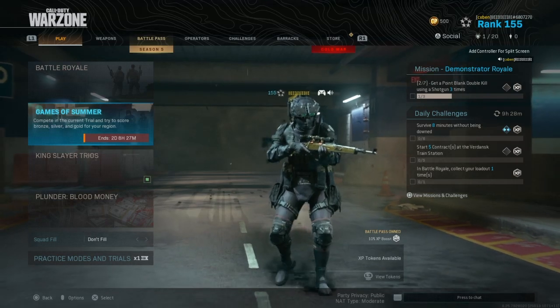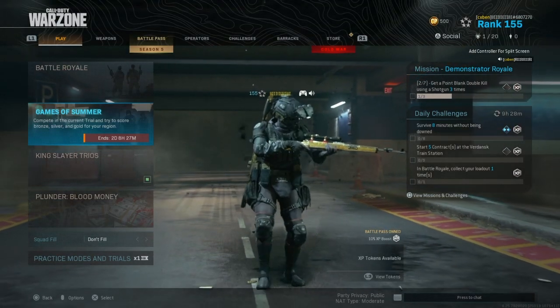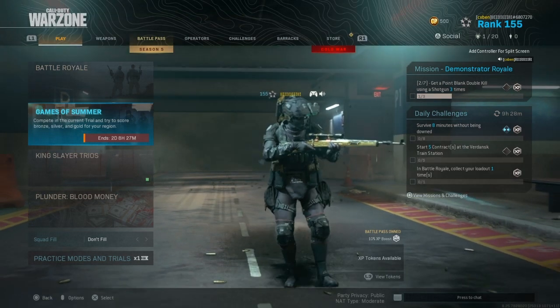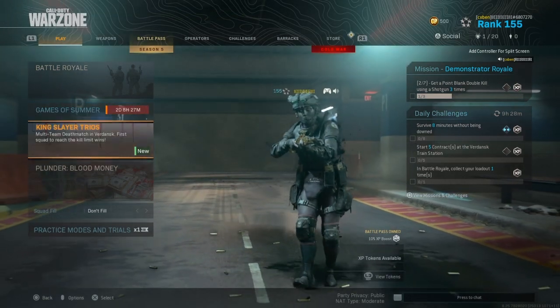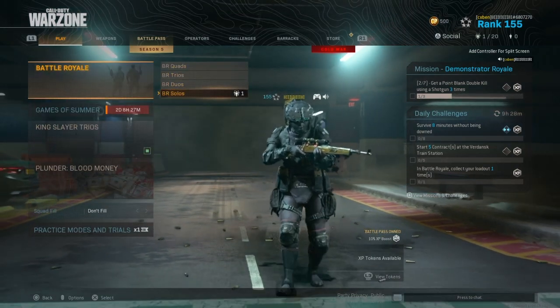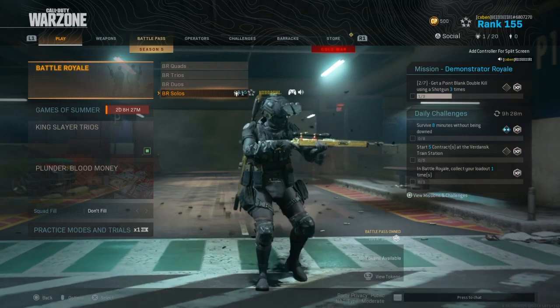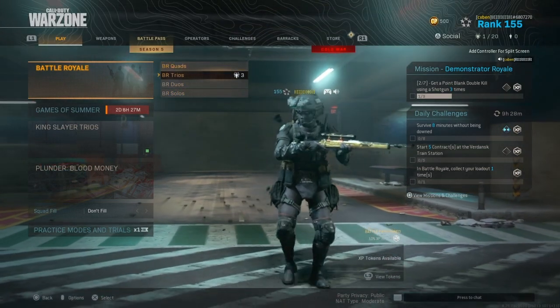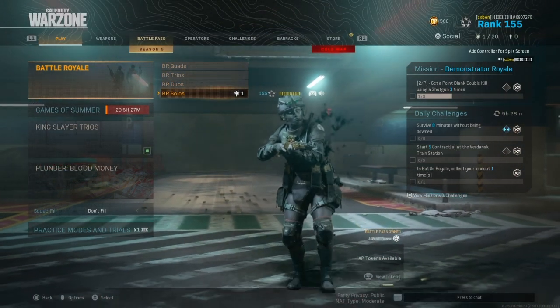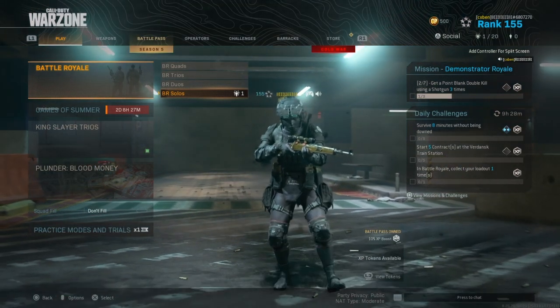Hey, what's up, it's your boy Kobe. I'm back again with another video. I'm basically going to be showing y'all how to bug out the whole Warzone lobby. You could do this in any game mode — King Slayer, Plunder, Battle Royale, basically anything. You could do it with a squad, trios, duos, solos — anything like that. All you need is an ATV and I'm going to show you on the map where to go.